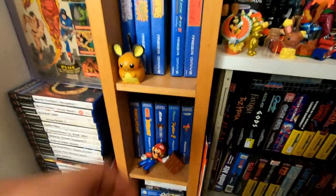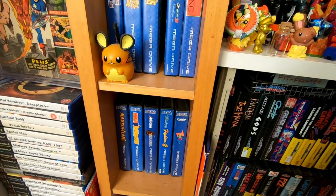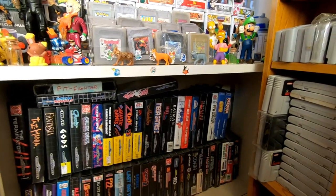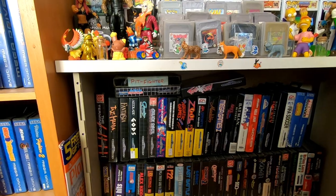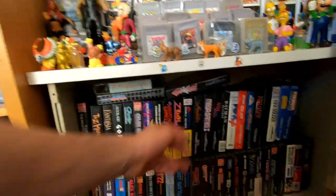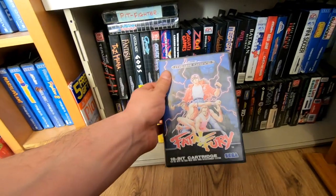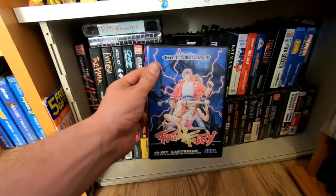Moving on to the Mega Drive games — got quite a few to go through. These blue-end Mega Drive games first: Masterful Army, Mortal Kombat 3, Mega Bomberman, Virtua Fighter 2, Eternal Champions, Lion King, Premier Manager, and another Eternal Champions. I recently got Fatal Fury — part of the King of Fighters franchise. It's quite a weird beat 'em up — I'd only recommend it for more advanced fighting game fans. And we've got Pit Fighter here as well.